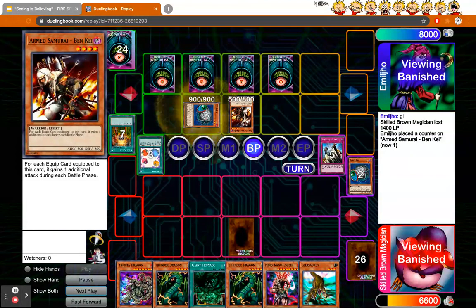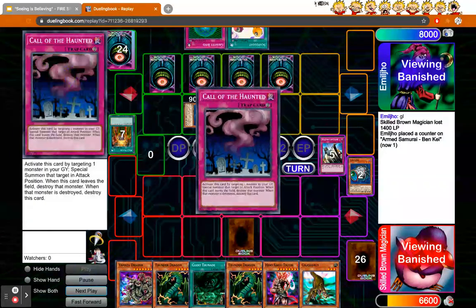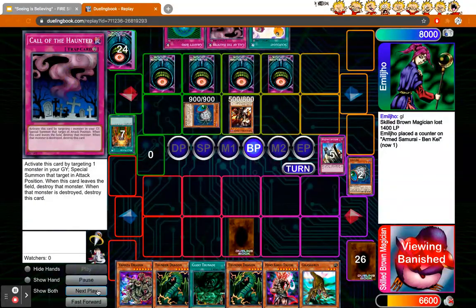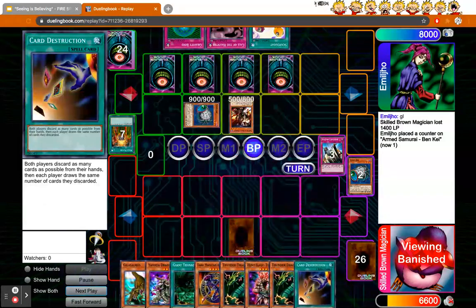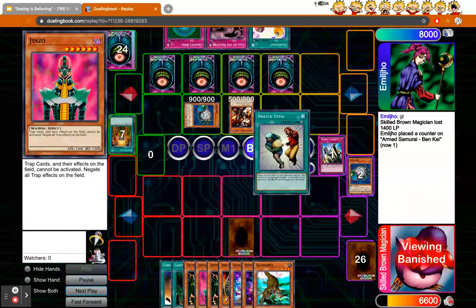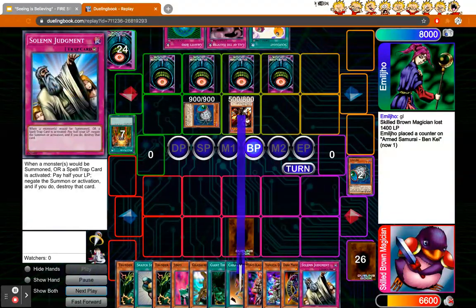You can see I get a pretty good draw off of Cyber Jar. Like I mentioned in the deck profile, Cyber Jar is so good for this deck, and it's even better when your opponent is running it too because now they just add to the combo. I got some really good cards off of that.